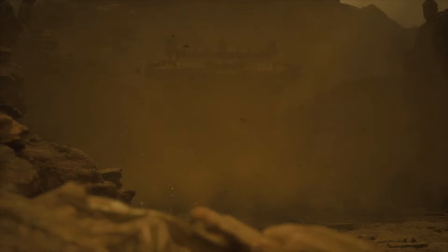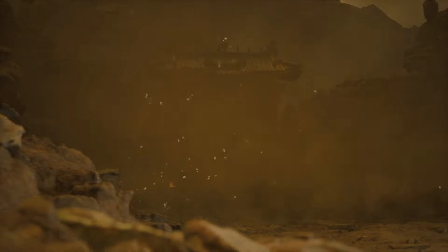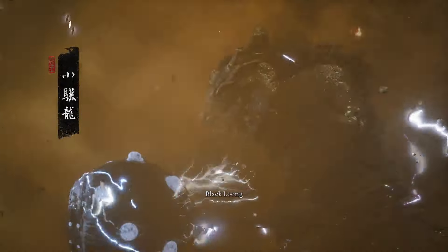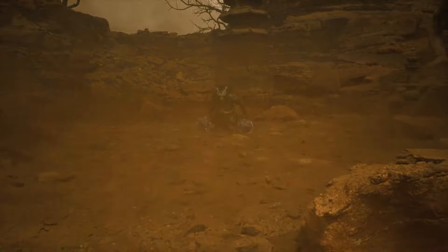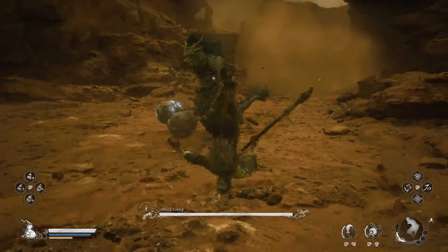This is one of four unique dragons throughout Black Myth: Wukong that are linked together in a larger questline. For this particular dragon, it is one of two that allows you to get a very powerful early game staff. Thankfully, this boss fight is fairly straightforward and simple to navigate.